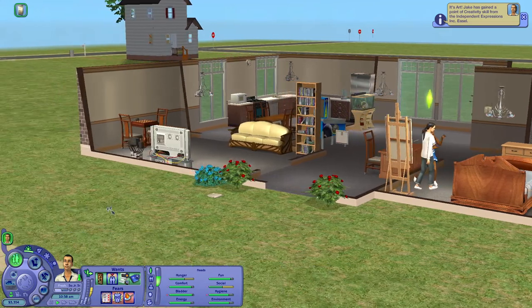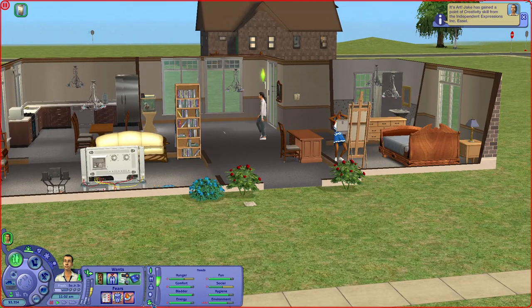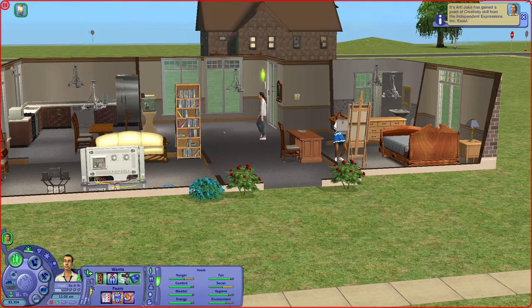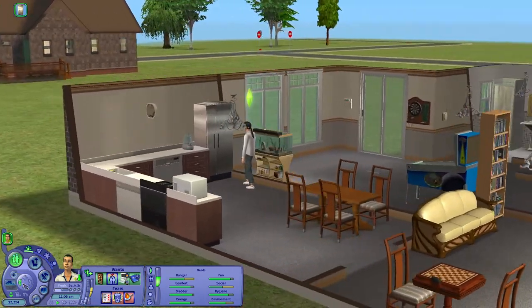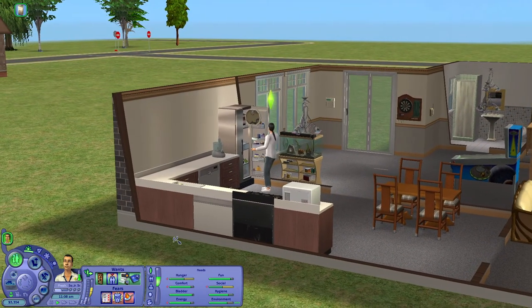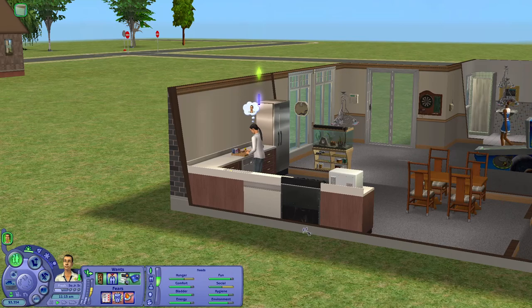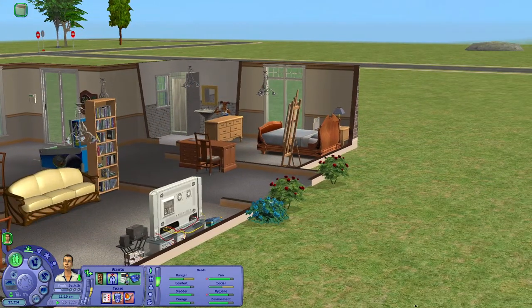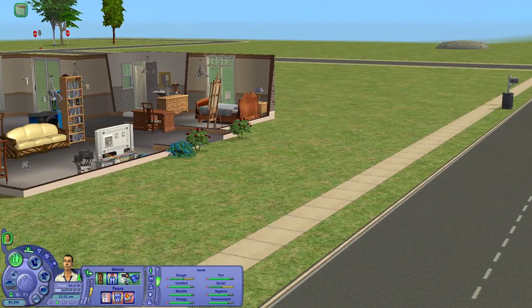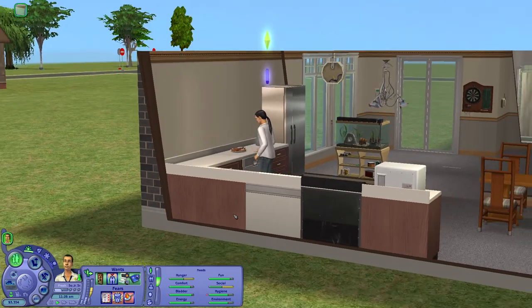Mr. Humble hasn't come yet. We've got a newspaper so I'll put that on there — that's the only one we ever get I think. He also needs a cleaning skill point so I need to do that. He's got plenty of time to do that before he has to go to class. Strange how Mr. Humble hasn't come yet. I'm gonna have to buy him a computer I think, but he can afford it.